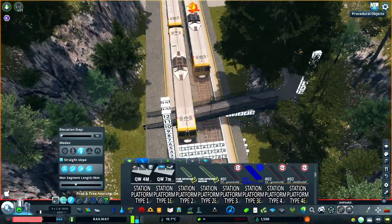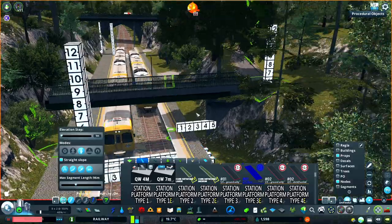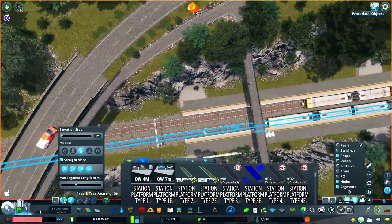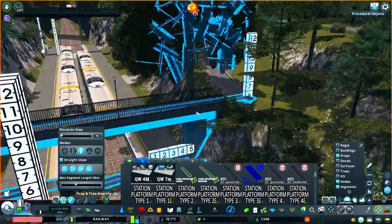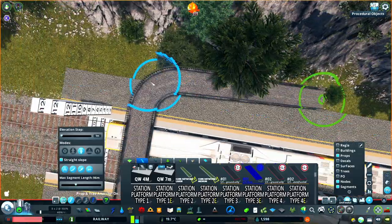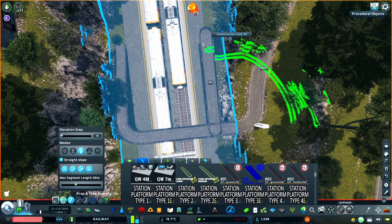Having now brought the pathway down to a reasonable height, we need to build the platform access. As it's a basic station, all I'm adding here are simple ramps. And to create a landing of sorts, I've added an extra node to the segment and used node control to flatten it.